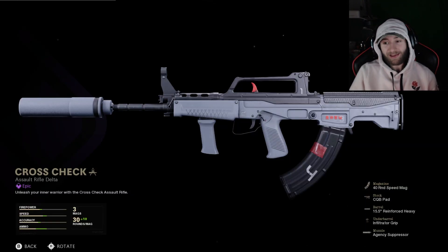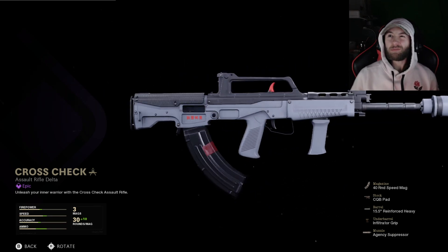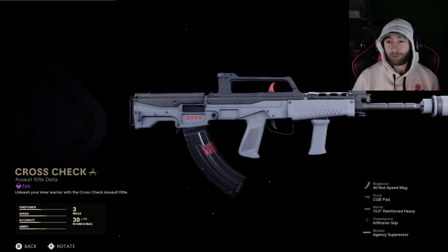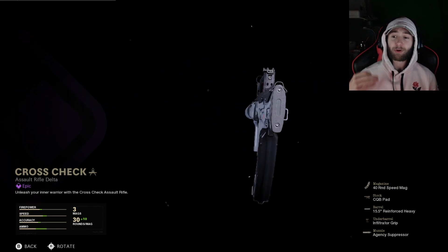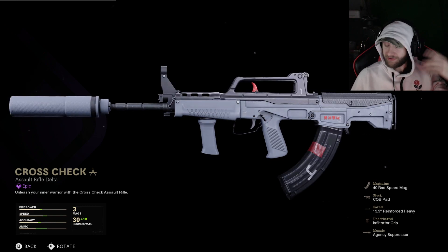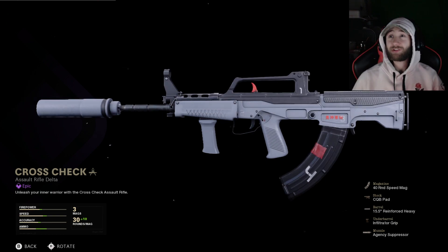I gotta say, for a tier 5 blueprint, considering how stale the standard camos and stuff are, this right here is a pretty dope blueprint in my opinion. With this you get the 40 round speed mag, CQB pad, the 15.5 inch reinforced heavy barrel, the infiltrator grip, and the agency suppressor — some god dang good attachments for this weapon.